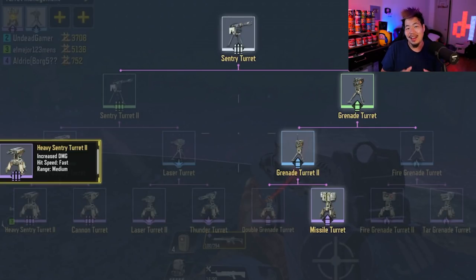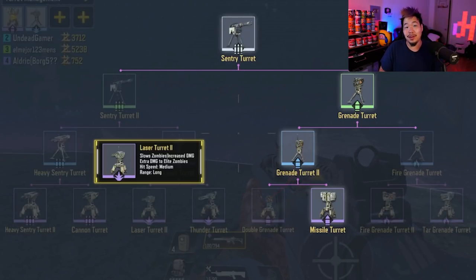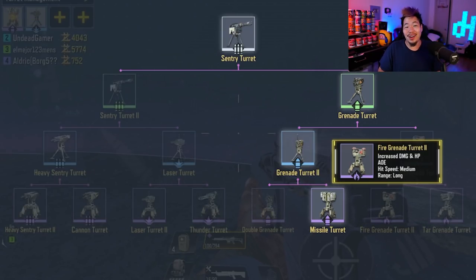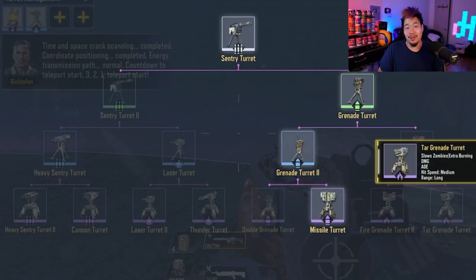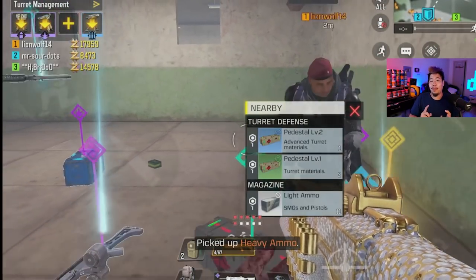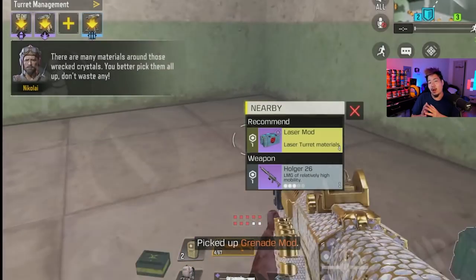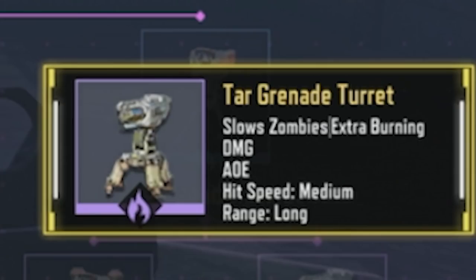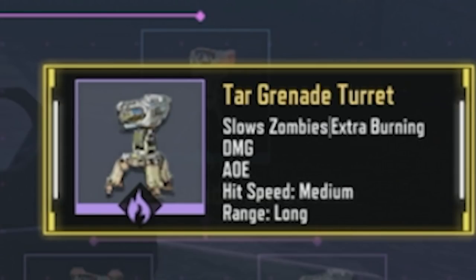We're going to be specifically ranking the eight final turrets. These include the heavy sentry turret, the cannon turret, the laser turret, the thunder turret, the double grenade turret, the missile turret, the fire grenade turret, and the tar turret. Depending on which one you're upgrading, you'll need some aether, a level two pedestal, and either grenade mods, machine gun mods, flame mods, or laser mods.